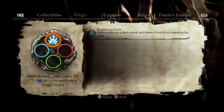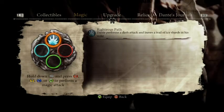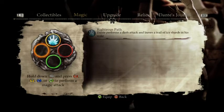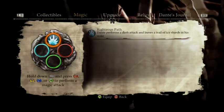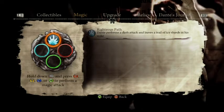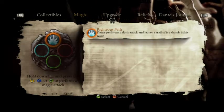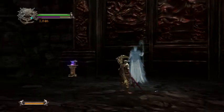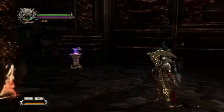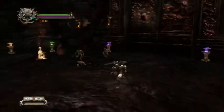If you hold down LB and press Y, you'll do Righteous Path, which is just a dash attack and leaves a trail of icy shards in its wake. You can pretty much see it right there. This purple thing is mana. Mana in this game - usually mana is your magic equivalent, and in this game your magic is your special abilities like that.